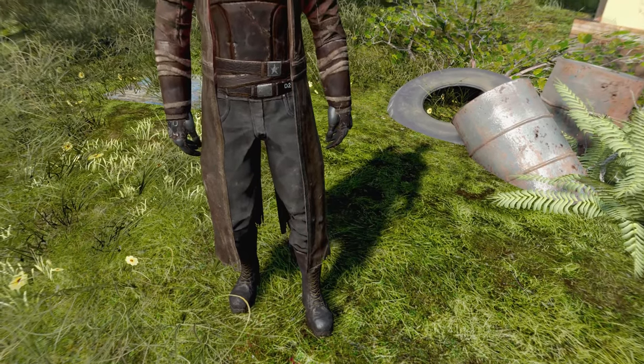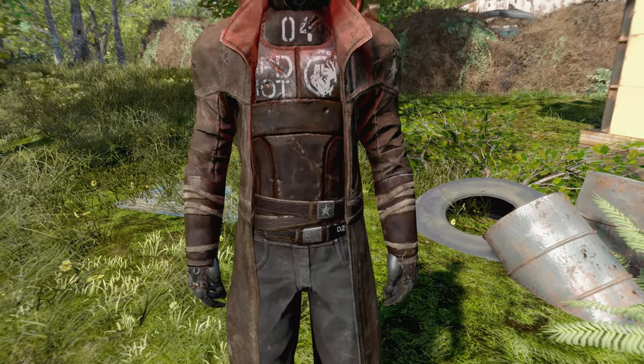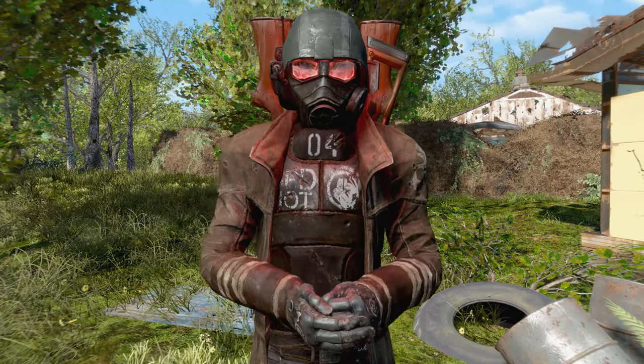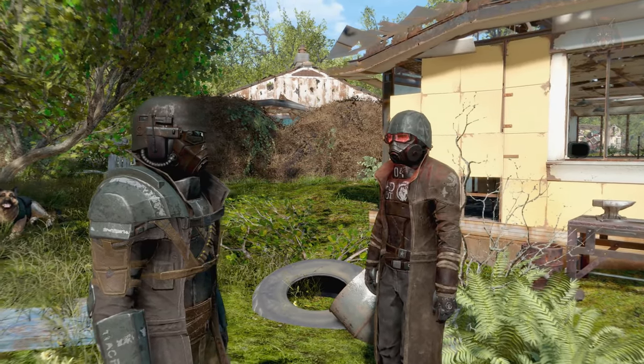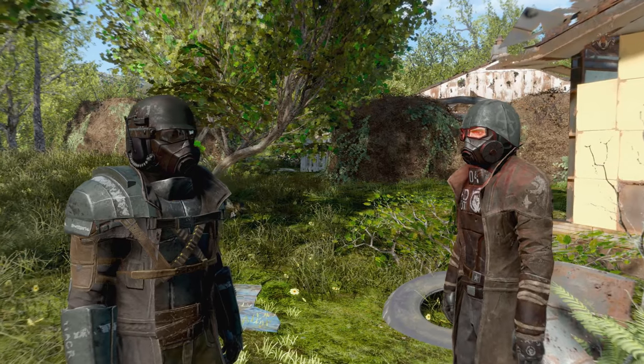NCR Veteran Ranger Armour — a heavy, modifiable, iconic armour straight from the west coast and the most elite of the formidable NCR Rangers. To find the armour, go to Kellogg's home in Diamond City; he keeps it in his safe. It can also be found in the Lonely Chapel, which is on the left-hand side of the map in the middle, and the Riot Gear can be found in the Commonwealth Bank.